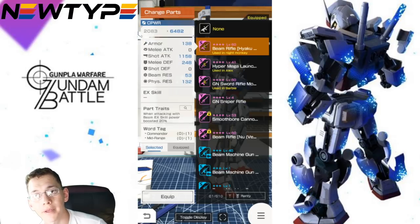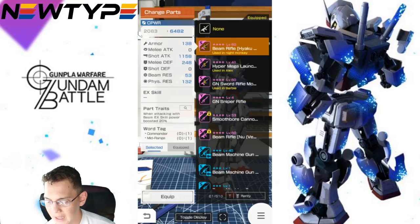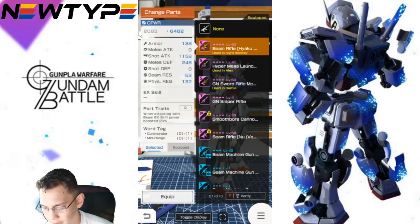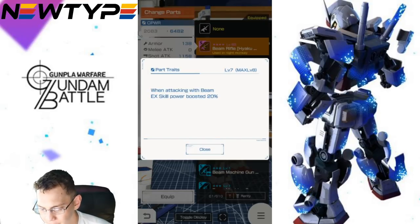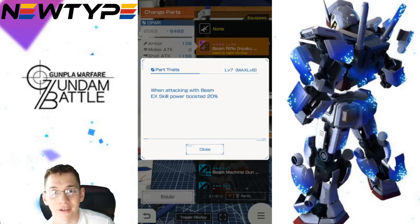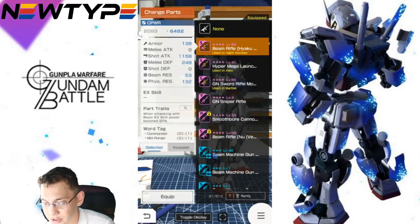Now, looking for a weapon — I think the best option you're going to have is probably the Beam Rifle from the Hyakushiki. Because when attacking with Beam, EX skill power is boosted 20%. Your two EX skills are both beam-oriented, so their power will be boosted 20%. That's exactly what you want.